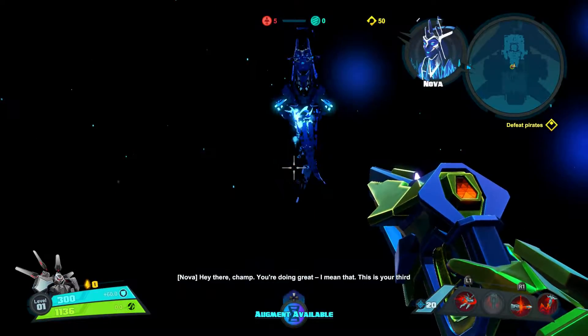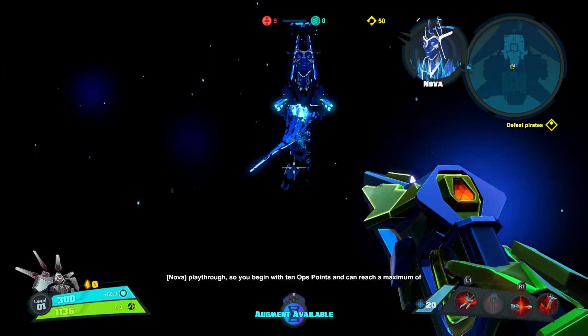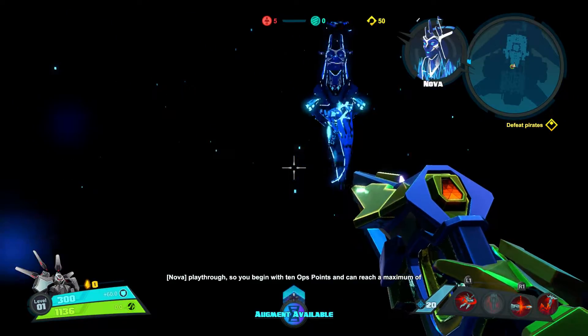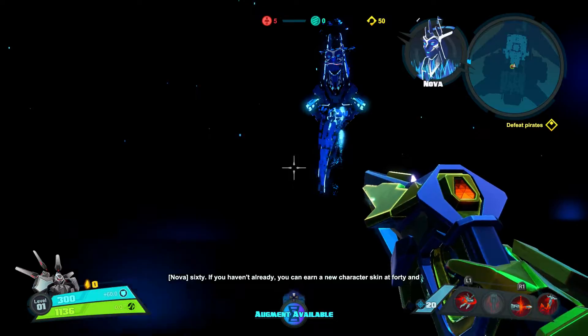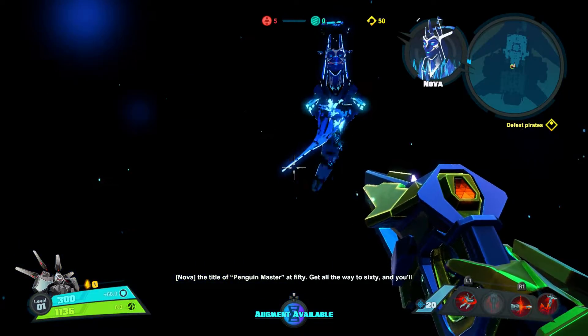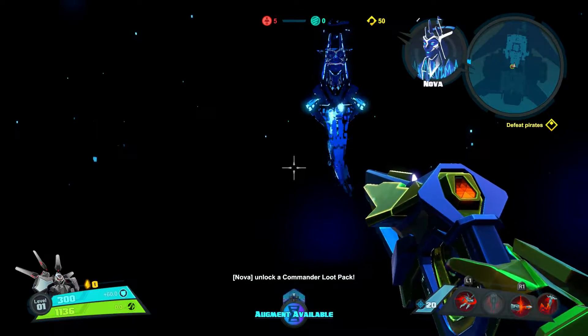Hey there champ, you're doing great. This is your third playthrough, so you begin with 10 ops points and can reach a maximum of 60. If you haven't already, you can earn a new character skin at 40 and the title of Penguin Master at 50. Get all the way to 60 and you'll unlock a commander loot pack.